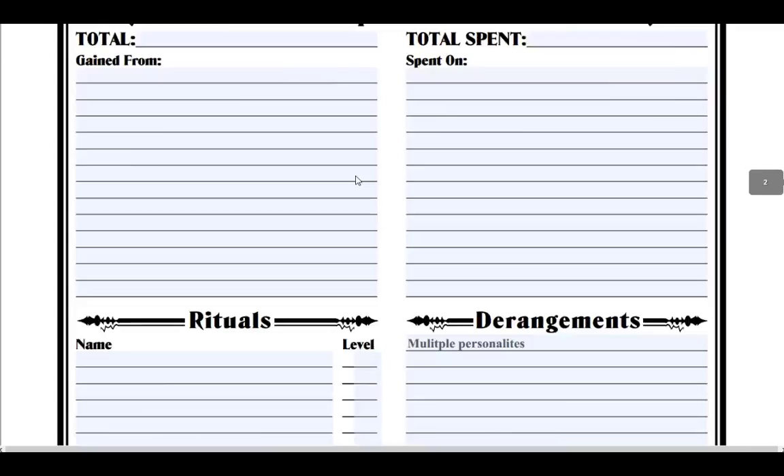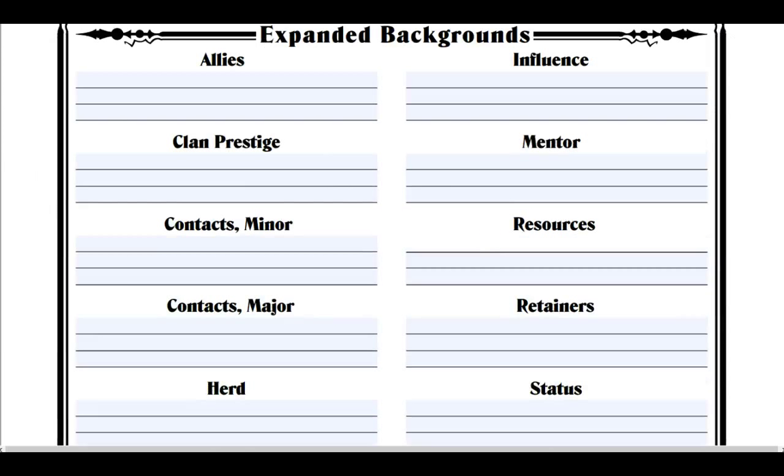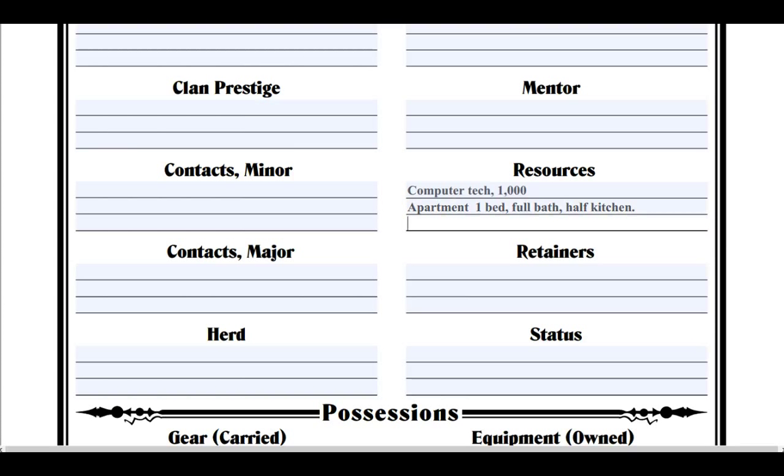Now we have the expanded section. We have 2 resources. Let's say he's a computer tech making about a thousand dollars a month after bills. This is spending money every month. Let's also say he lives in an apartment — one bed, full bath, half kitchen — a simple apartment, something you'd expect from a college student or a single bachelor.